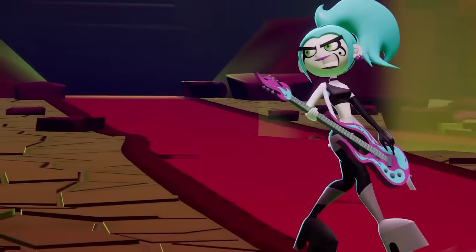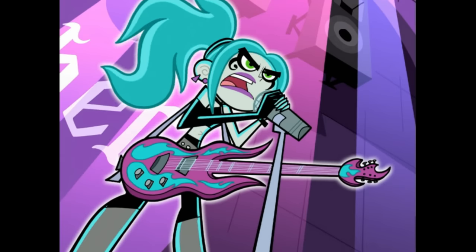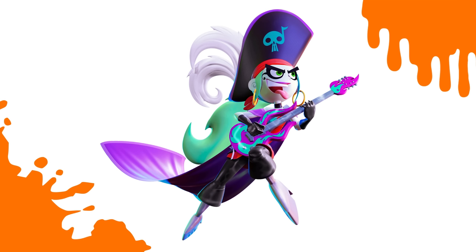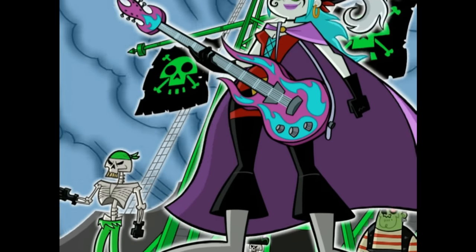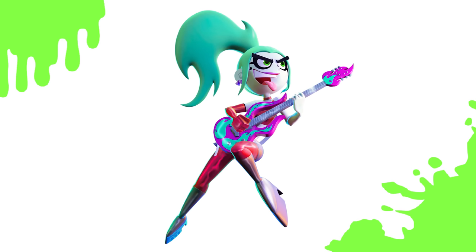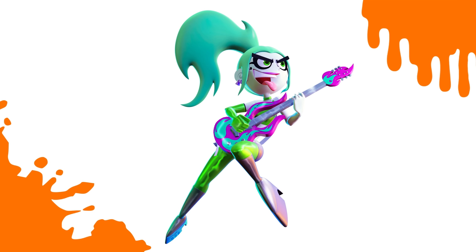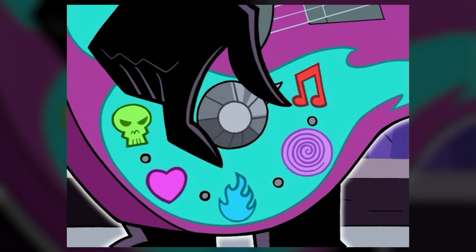New from the Danny Phantom series, we have Ember McClain, the ghostly rock star who first debuted in the episode Fanning the Flames. Her first costume puts her into a pirate outfit from the season 2 episode Pirate Radio, where she teams up with the pirate ghost Young Blood to kidnap the adults of Amity Park. Following that, she has a red color swap likely based on her red music note setting on her guitar, and likewise a green color swap based on the green skull setting.